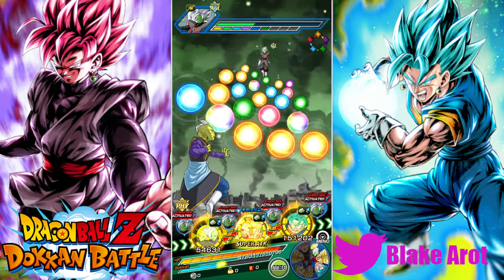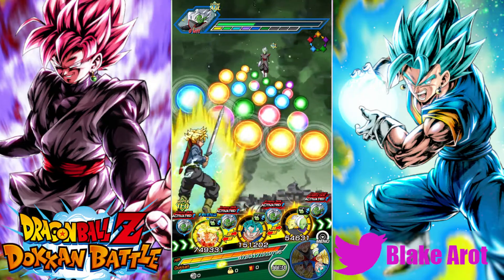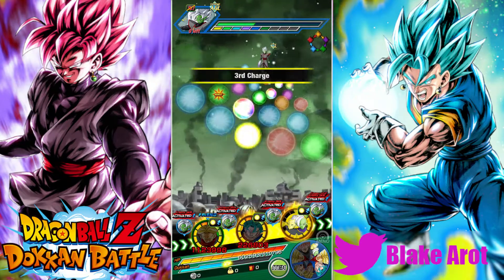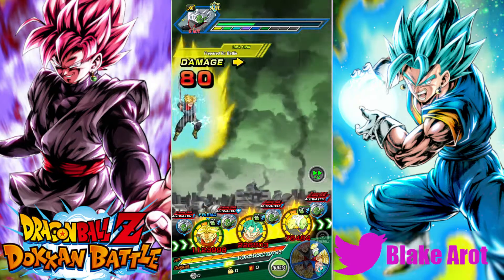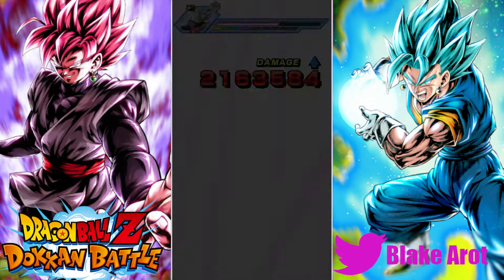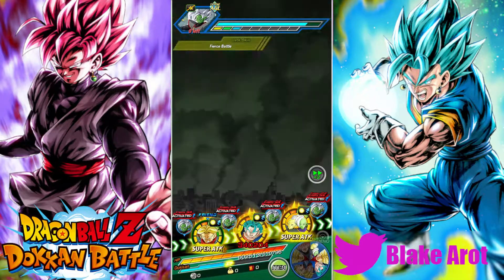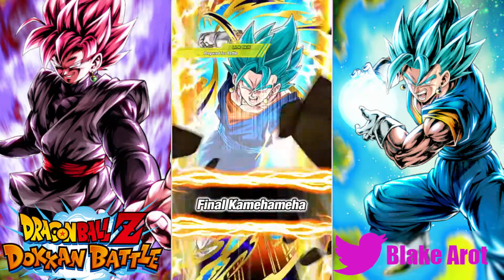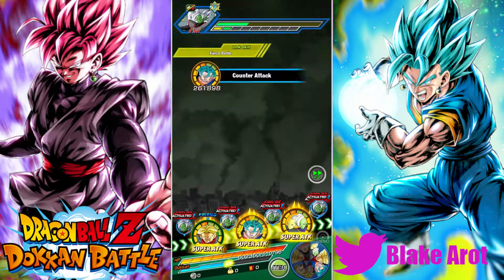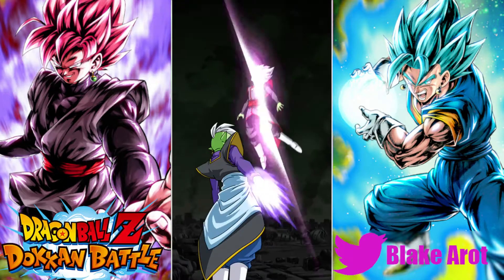Goku Black? We're already up to — okay, this isn't Corrupted Merge Zamasu, that's something I should keep in mind. We did have back-to-back AGL phases, which is kind of weird. I'll pick up this one INT orb, give Rose those AGL orbs, and then Trunks can get almost half a field of INT orbs. INT Trunks should tank decently well. I want to check if he raises defense on super attack — I know he raises allies' attack by 30% for one turn, but I'm not sure if that's all he does.